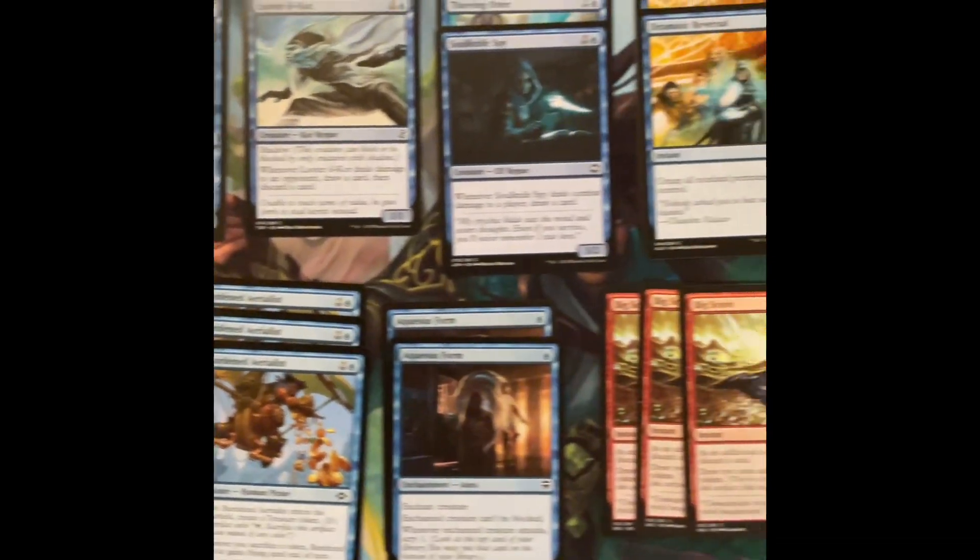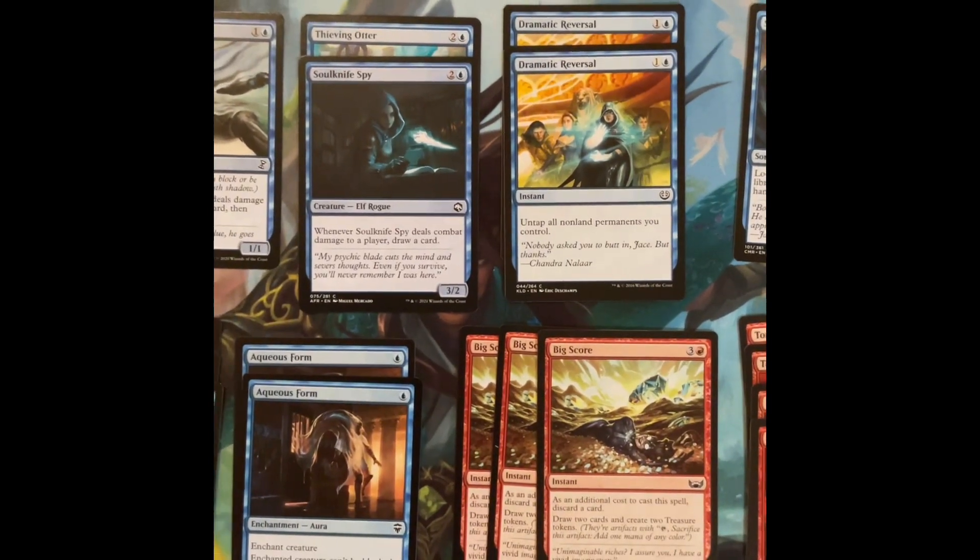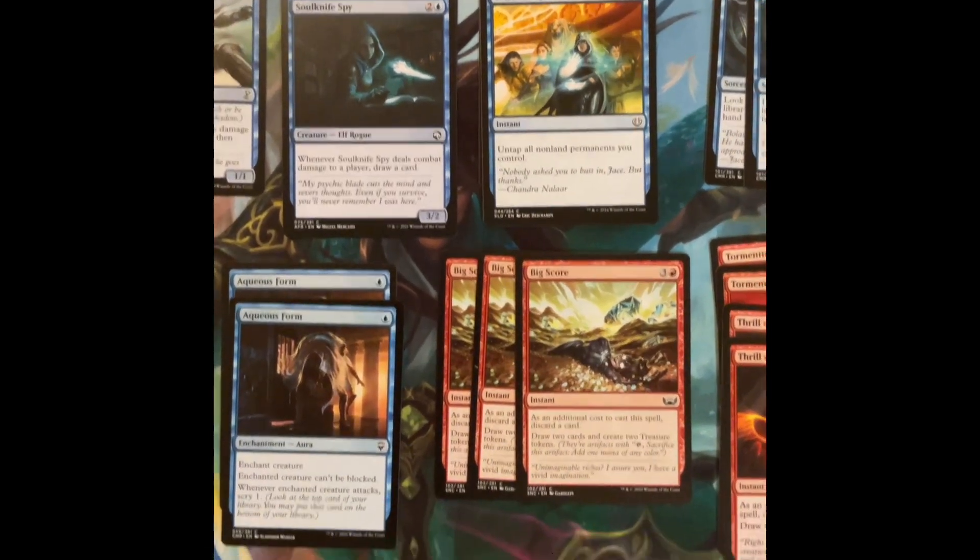You can make your creatures unblockable, give your creatures flying, you've got some options against the opponent's defense, untap all your permanents, draw cards, and make treasures.